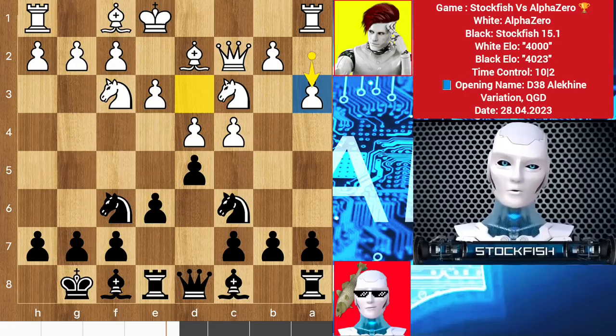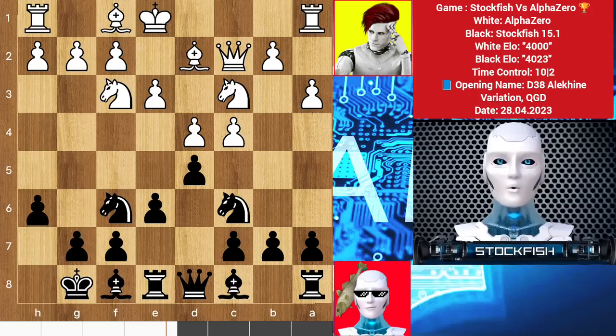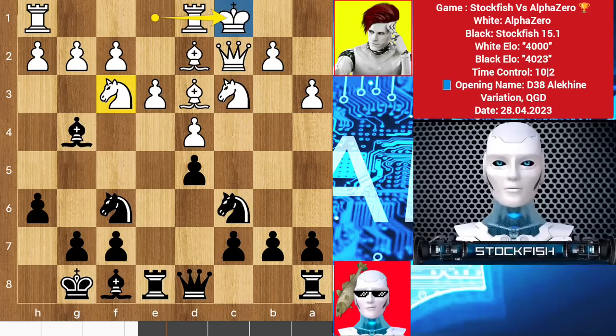a3, and white needs some more developing moves to activate in the game. h3, and we have center exchanges — both sides develop their bishops, and we see castling by Alpha Zero.